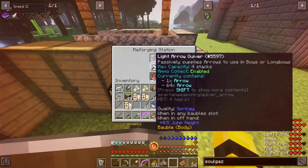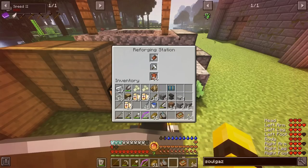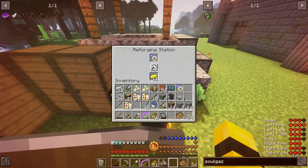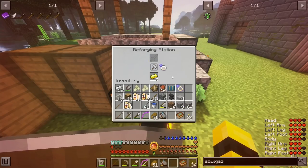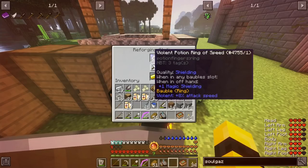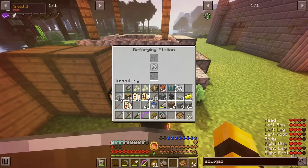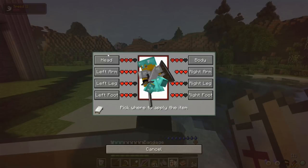I then reforge my light arrow quiver — after a few tries I get Healthy quality, which will do for now. I grab and use most of my gold for the potion rings and get Athletic on both, which is pretty decent mobility. I reforge my iron chestplate and get Toughness — that'll be fine for now. My health is pretty much all at 4 hearts now. Pretty awesome. I heal up fully.